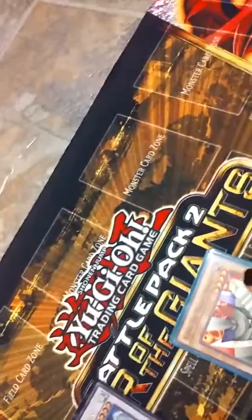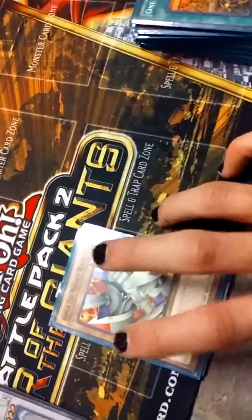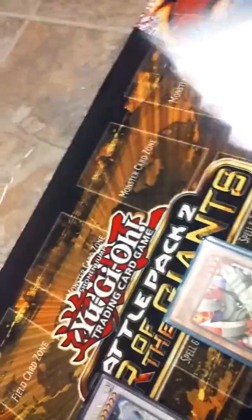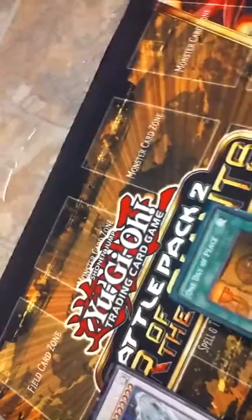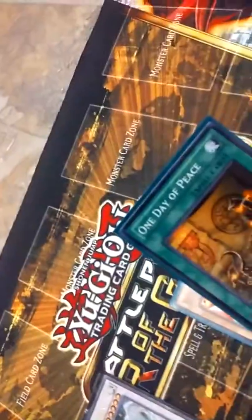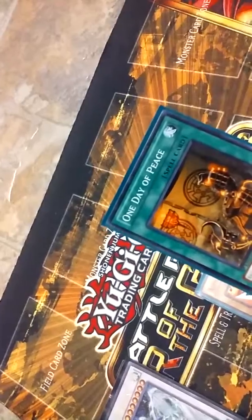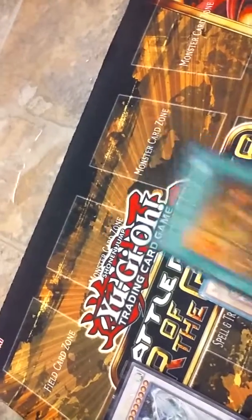I also added Alpha the Magnet Warrior — I actually have two of him. Not only do I have two of him, I have two Betas and two Gammas in here, and only one Valkyrion. I have one Day of Peace for two reasons: one, it allows me to draw one card, and secondly, nobody takes damage until the opponent's next turn.